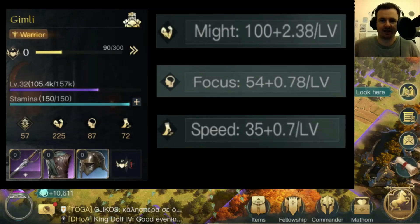So Legolas is going to be outperforming in some areas. We looked at that comparison between Dwalin and Gimli before, but with these numbers I think it's going to be incredibly close between Gimli and Legolas for the damage builds. That increase in might per level should swing it.